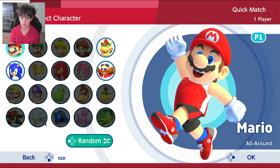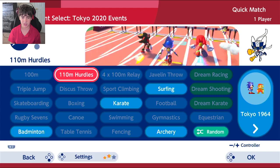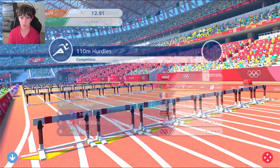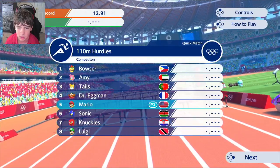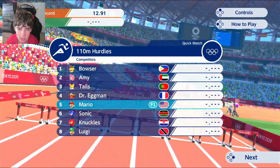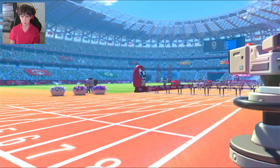Alright — actually, let me go to — okay, I want it to be normal. I'm gonna be Mario because it's my boy. Let's go ahead and start playing. Let's see the competitors: we got Bowser — I don't really know a lot of these flags but I know some of them. We got Bowser, Amy, Tails. We got Dr. Eggman — that flag is France. We got me from the United States, Sonic from Kenya, and then Knuckles and Luigi. Let's get into it.